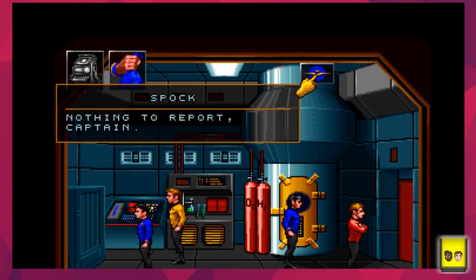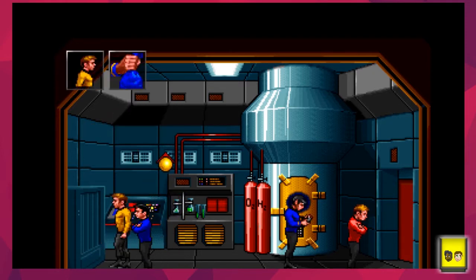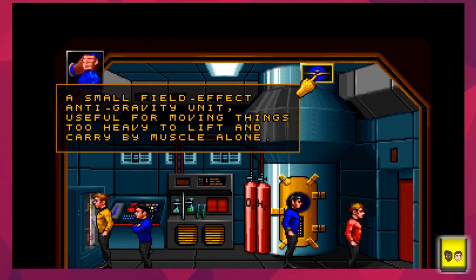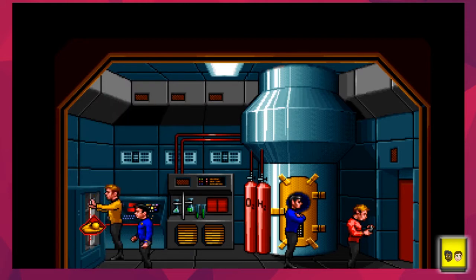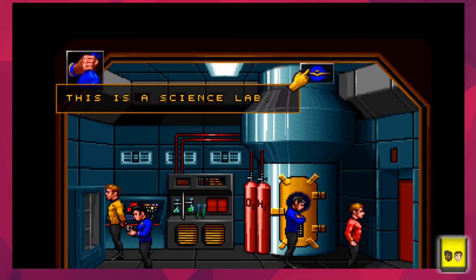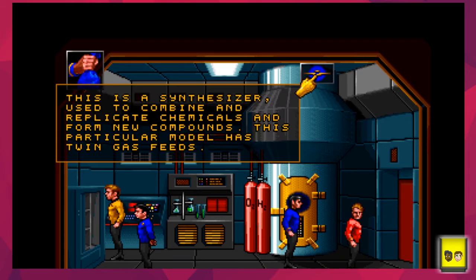Nothing to report - can't scan anything. Time to start rummaging around and taking things. Rule number one of adventure games: steal. We take a small field-effect anti-gravity unit, useful for moving things too heavy to carry by muscle alone. We take the anti-grav unit. This is a science lab - really wouldn't have been able to tell. There's a synthesizer used to combine and replicate chemicals and form new compounds.